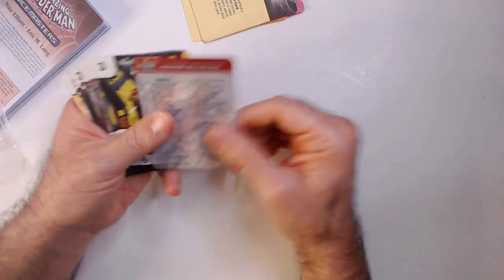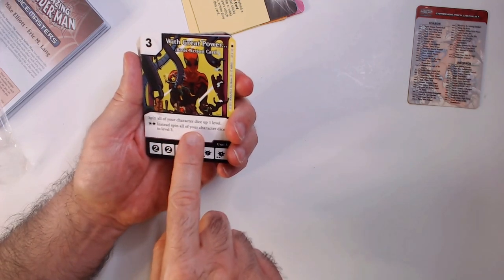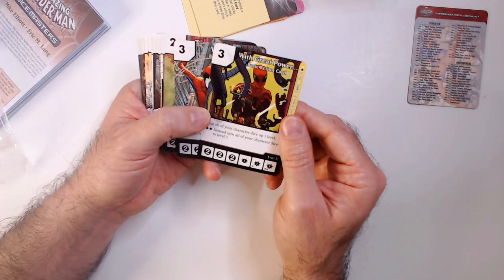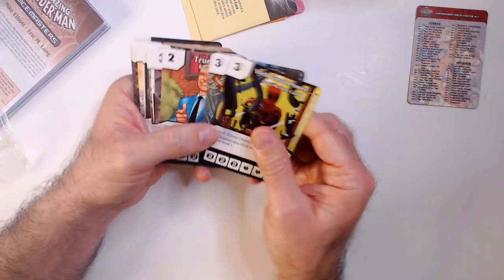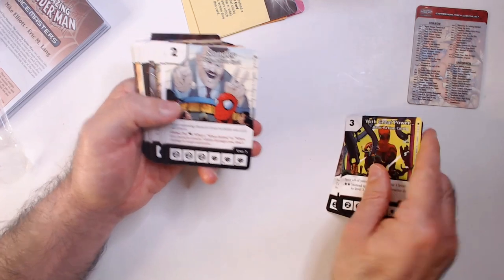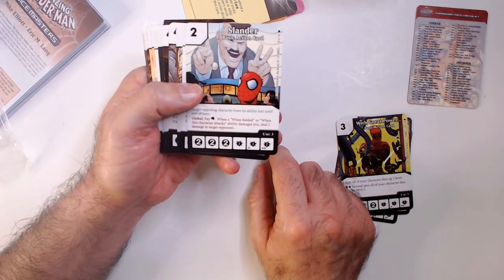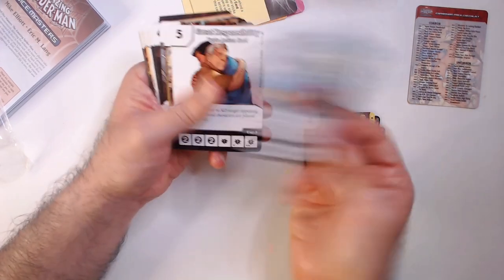Let's see who we have here. We have our checklist. So this is like a recruit cost. This is what you do - spin all your character dice one level up, or if you get double stars. Basic actions we have: screen power, web blasts, true believer, body's last stand. And here's one of those global abilities I was talking about. You pay a punch - this is a fist icon on a basic dice - and anyone can do this at any time during their turn. When this character attacks, you'll deal one damage to target opponent. So it's like a burn that anyone can use.